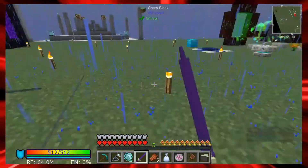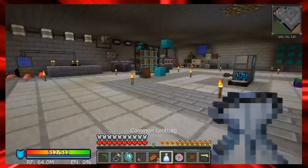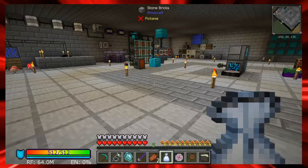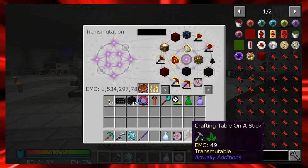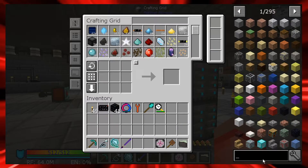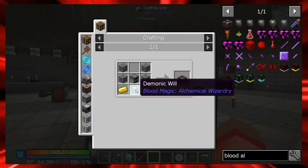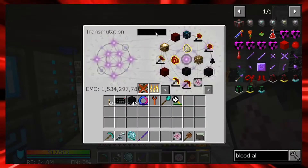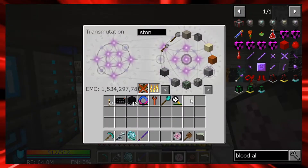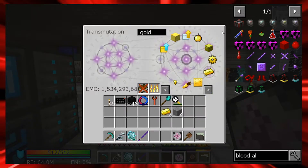Now we're going to take this will and craft our blood altar. Looking at the quest items - it just wants us to start making the dagger and everything. The blood altar just requires a furnace, stone, two gold, and the demonic will we just got. It's cobblestone - actually it's stone. One, two, three, four - and two gold, a furnace, and the demonic will. And bam, we have our blood altar!